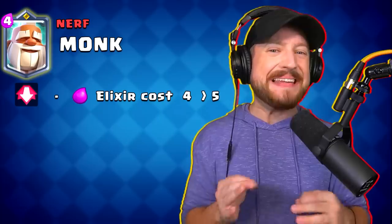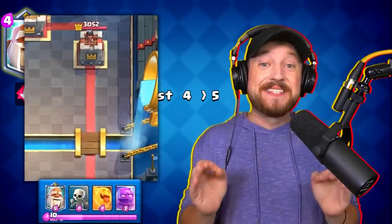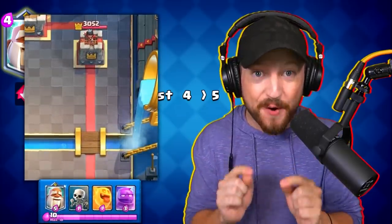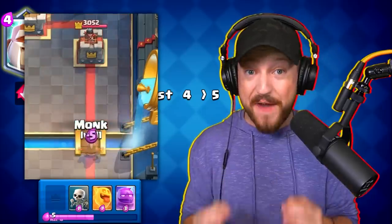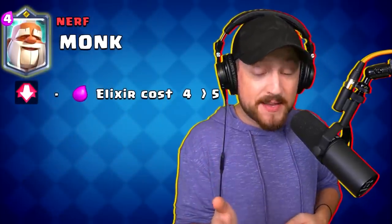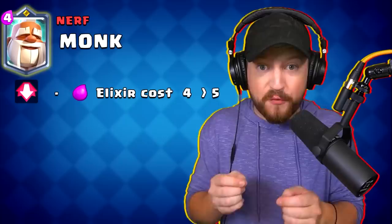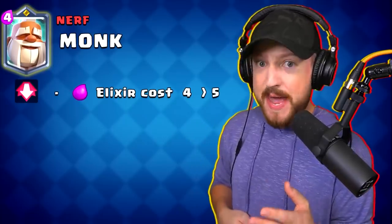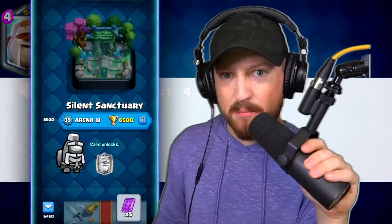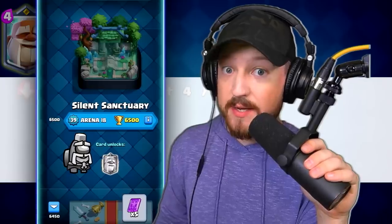Nerf number two, as you would expect, is the monk. The monk's elixir cost is being increased from four to five, which is a substantial change. However, the monk is a very powerful card — it offers utility with knockback, has insane DPS with the third attack combo, and has an 80% shield ability with reflection. It could still be powerful at five elixir, and honestly, when it comes to champions, once you had the monk unlocked there was no purpose to use any other champion, so it was very clearly needing a strong nerf.